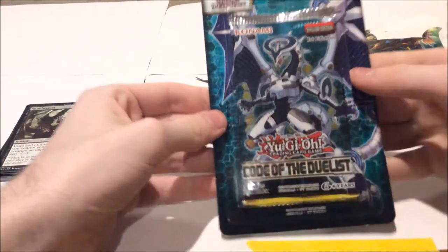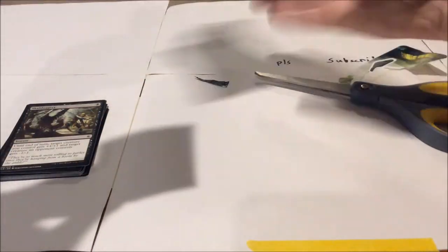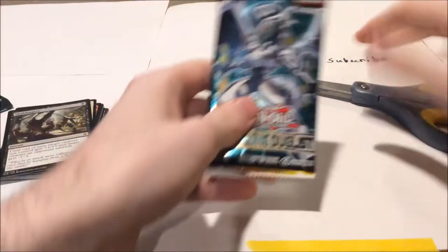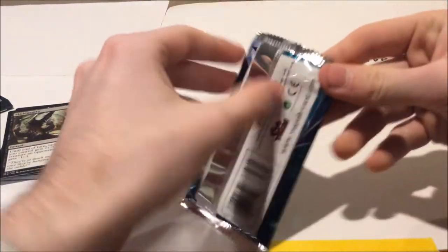Next, we're gonna open the Yu-Gi-Oh! pack — Code of the Duelist. In this one I'm hoping for Exodia, Blue-Eyes White Dragon, Dark Magician, Dark Magician Girl, or Pot of Greed. Those are the only cards I know. I'm hoping for one of them. Here we go — Yu-Gi-Oh! Code of the Duelist.